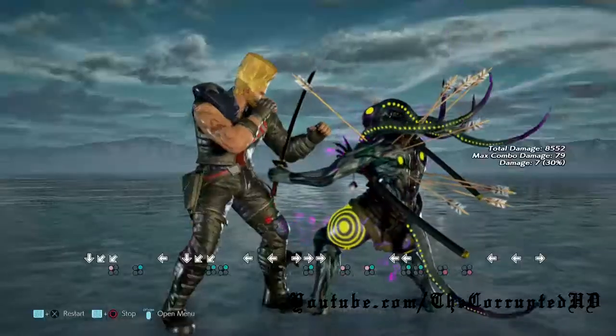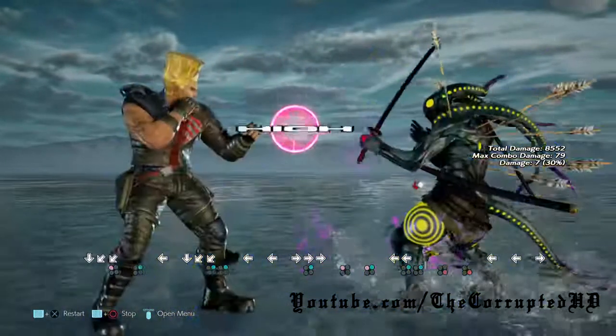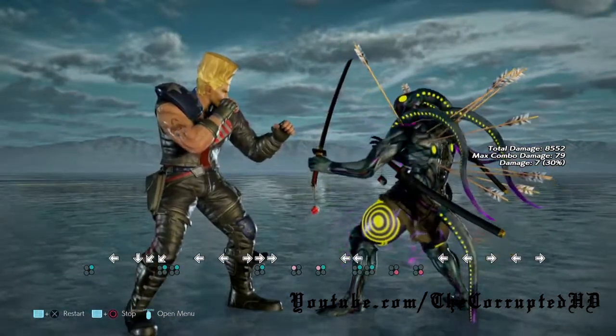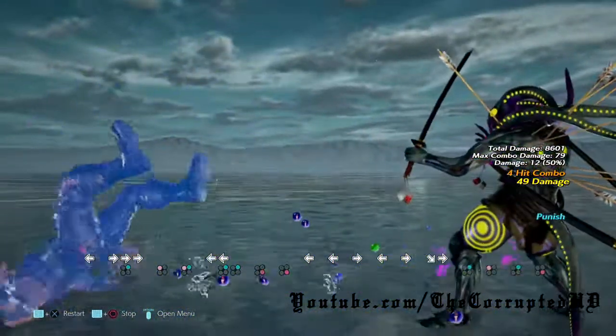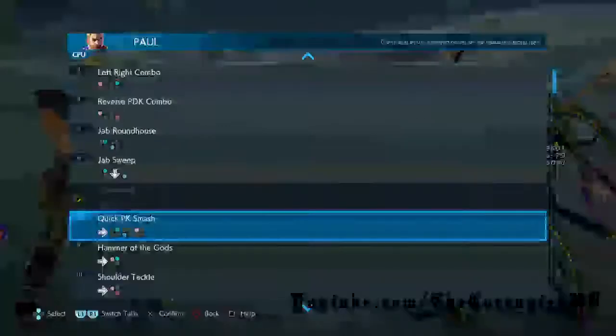Up next we have 3-2 that is mid-high. It is safe on block if you block the high, but if you can duck right here, you can get a while rising 2-1 punish off of this move. Up next we have forward 2-3-4.